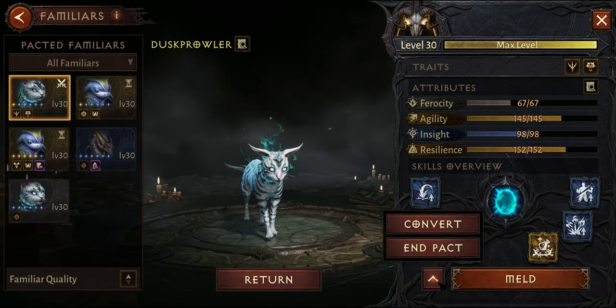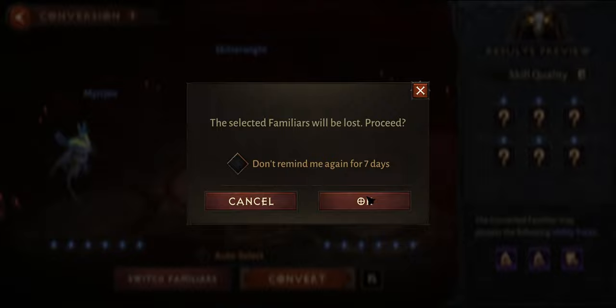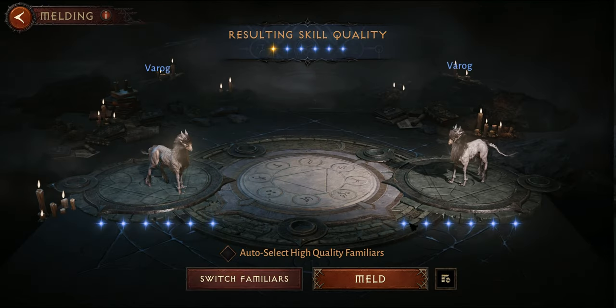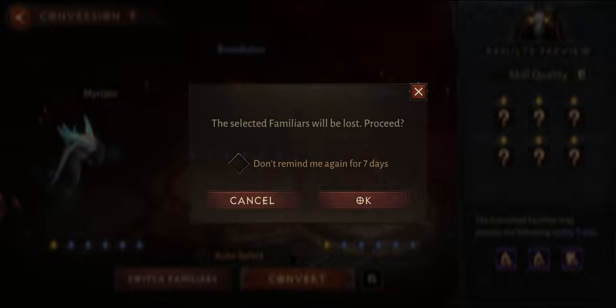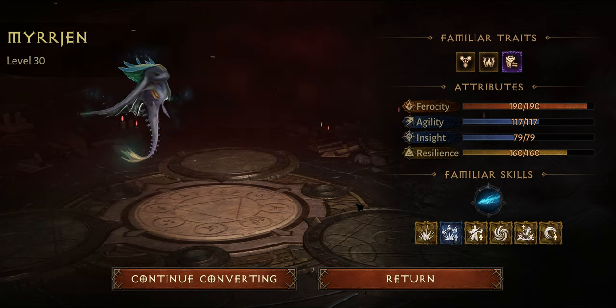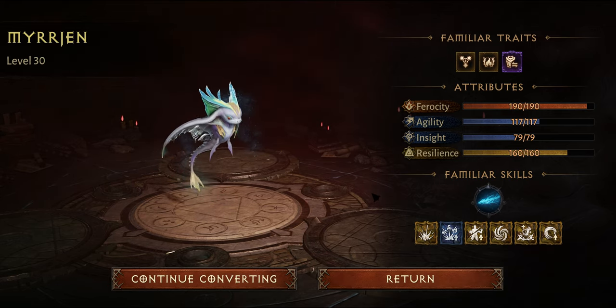In most cases, you should opt for conversion. Think about it: you only gain one star when melding two pets together and you have no chance for an aberrant pet. Converting can give you an aberrant pet with a 30% chance at any star or rarity. If you convert three zero-star pets you can get six out of six stars, and even using common pets you can get a rare one instead.